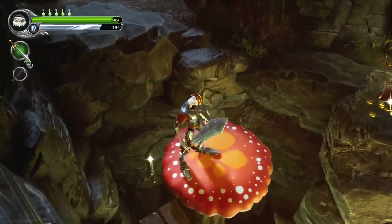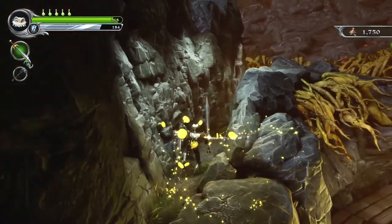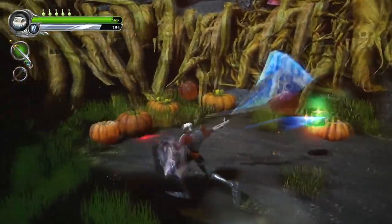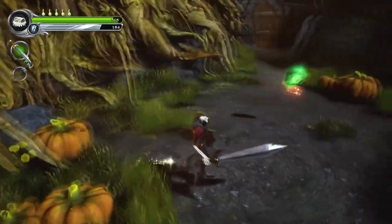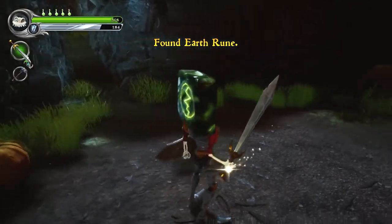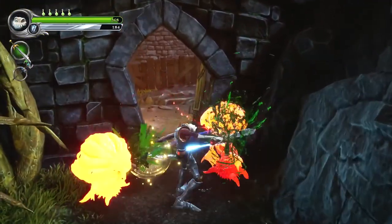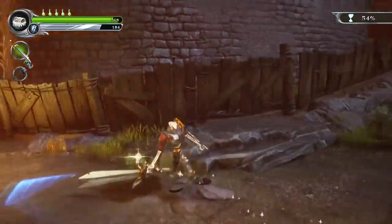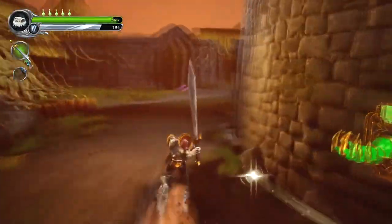Maybe some nice pumpkin mead, actually. Let's go grab up some coinage and head down here. More pumpkins — who would've thunked it? Slice and dice. Found earth rune — excellent. He just so happens to know where we need to put that. Down this way, I believe. And we still need more souls.